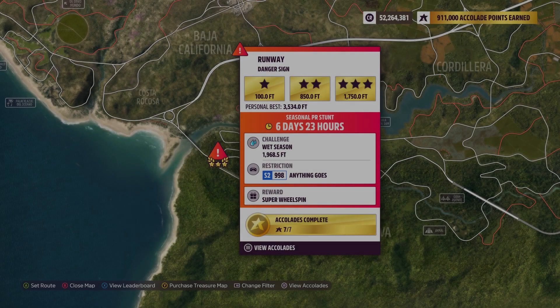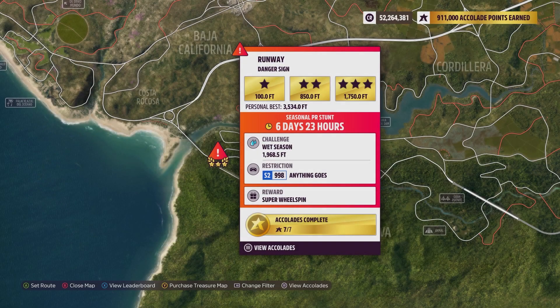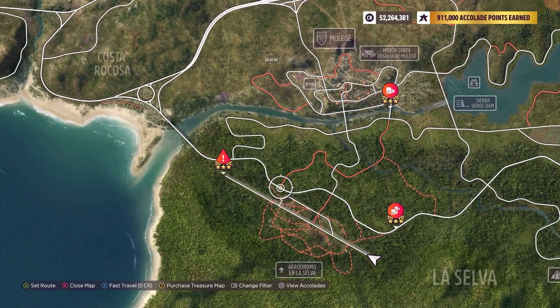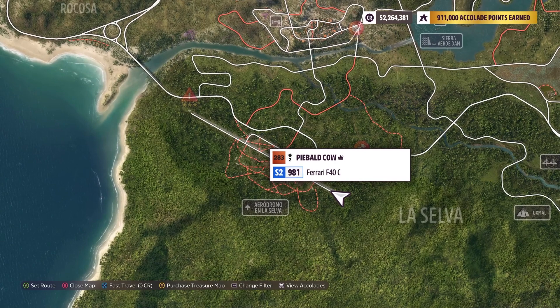Hey everyone, this is the runway danger sign. The weekly challenge is 1,968.5 feet. Using an S2998, anything goes. This one is very easy — less than just under 2,000 feet. It's just not hard and it's very straightforward.